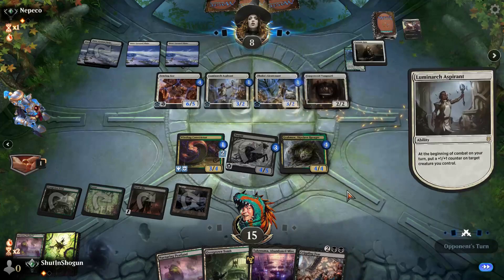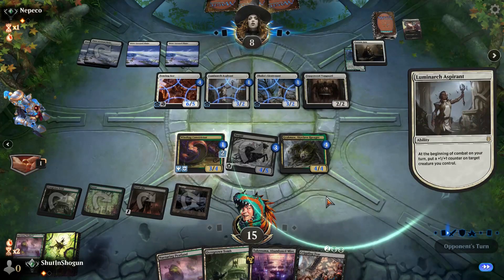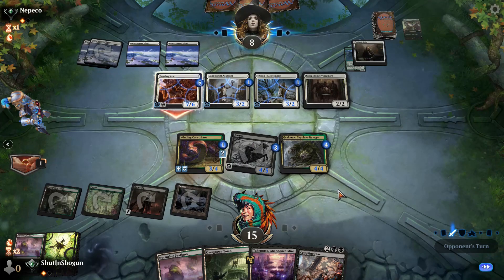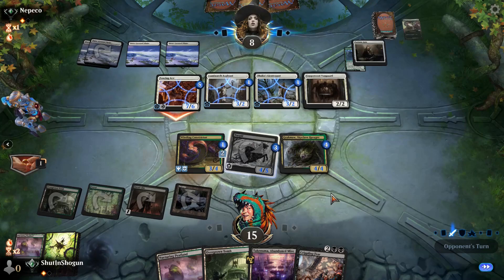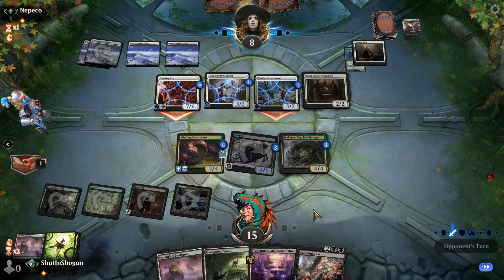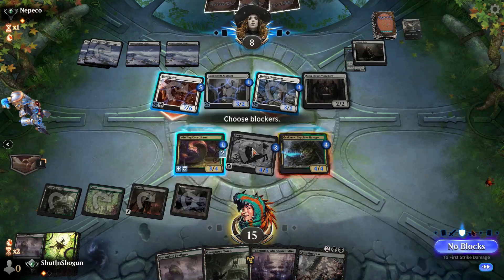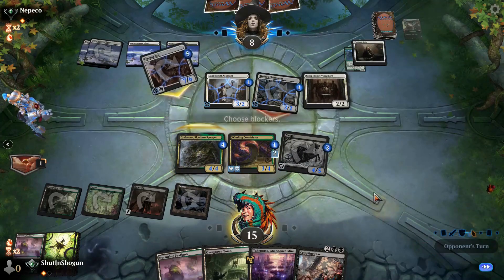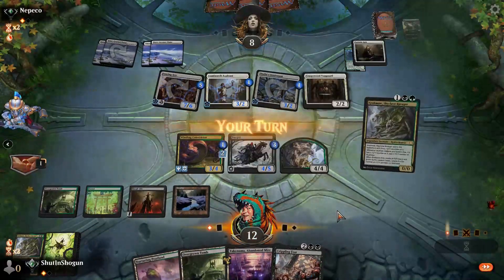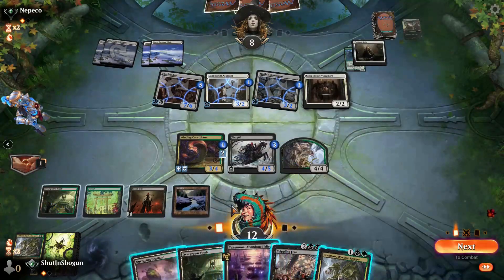Luckily my Crippling Fear will get around that. We chump a lot, all day — it's not even close. There's also a very real chance that if we don't, we just die. We let the Thalia's Lieutenant through. Yeah, you would never give that up — you have tricks in your hand.